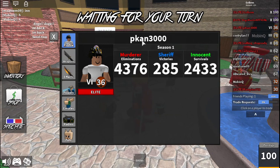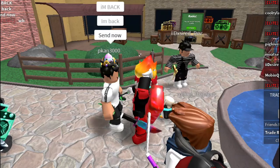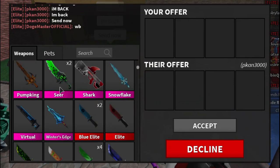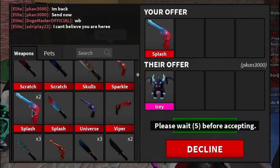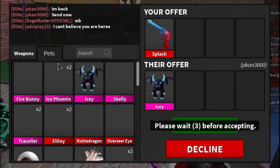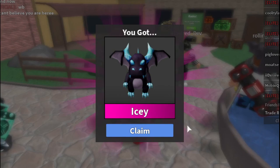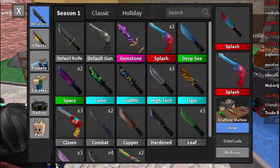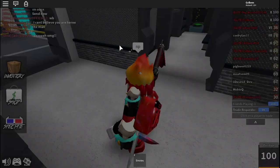The guy who wanted to trade is back. We trade my splash gun for an icy godly — let's do it! We now have the icy gun and icy pet. That's cool, we have two of them.